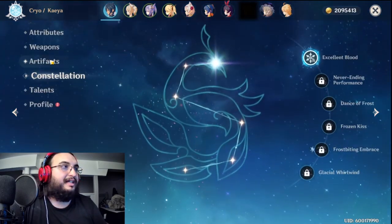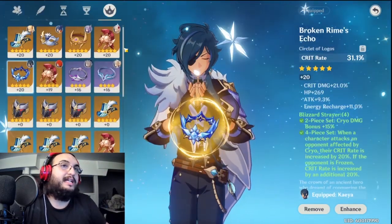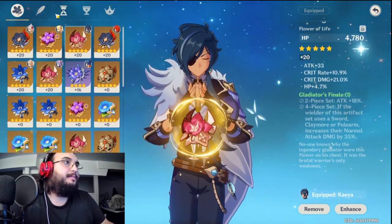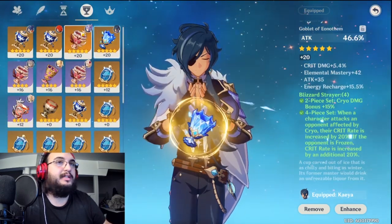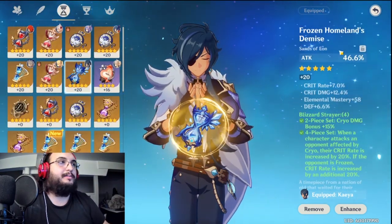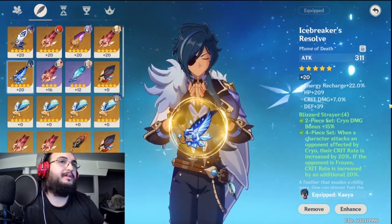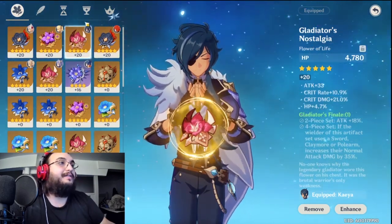So we went over weapon, constellations, and talents. When it comes to artifacts — the stats and substats — I wasn't super lucky. What you really need is the 4-piece set. I'd recommend having the 4-piece set on the flower, feather, hourglass, and goblet. For the goblet I run straight ATK, which is easy to get, and for the circlet I also run ATK. The flower and feather main stats don't really matter as long as you have decent substats. I kept a Gladiator piece because it had really nice substats — 21% crit damage.